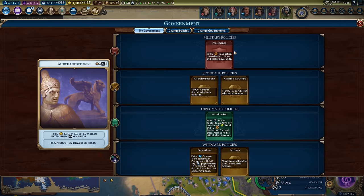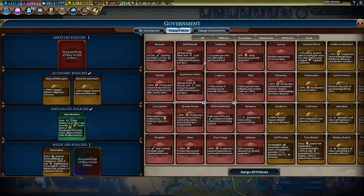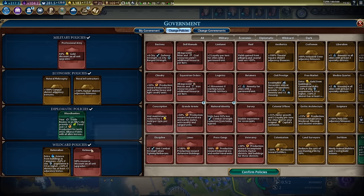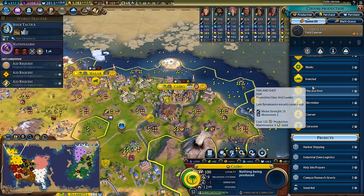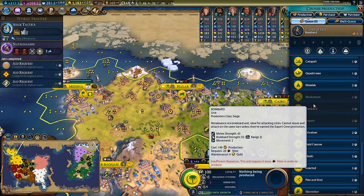I'm not planning on building naval units so we'll pop that out. I think we can get rid of serfdom because we're not building builders anymore. We want units to be cheaper to upgrade and cheaper to produce. We already have a 50% discount on unit production so I could go for retinues here - that'll allow me to produce more bombards for the amount of niter I have. Retinues seems like a pretty damn good move because I'll be able to mass produce bombards to run over Rome. You can see I'm one-turning bombards in my capital - legitimately insane.